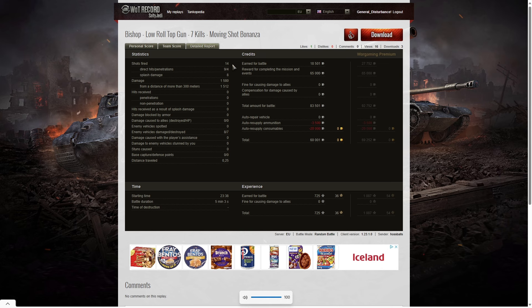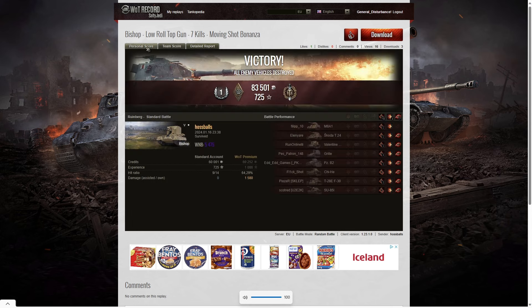Hoss Balls fired only 14 rounds in the game, which is incredible. The game didn't last very long - five minutes three seconds. In fact this analysis of the end battle results is probably longer than the battle. He got nine direct hits on the enemy, four penetrating shots and eight splash. Damage of 1,580, of which 1,512 were from more than 300 meters. Eight enemy vehicles were damaged, seven were killed, and he earned a 60,000 credit profit with 725 base XP.